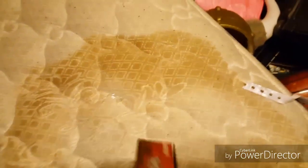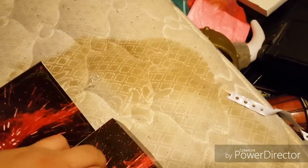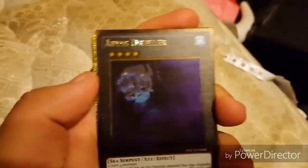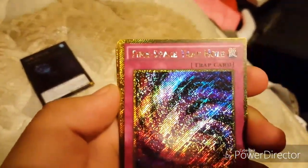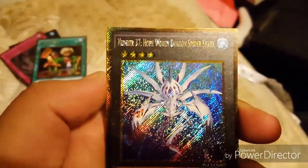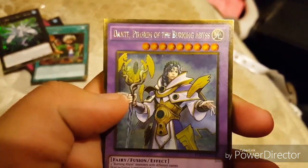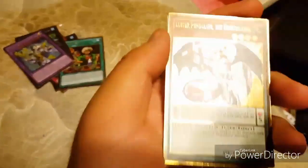Here we go. Okay, here we go. They have three packs, so I'm ready to open one. For my first pack, I got: Abyss Dweller, Time-Space Trap Hole, Reasoning, Number 37, Hope-Wolven Dragon Spider Shark, and Dan Paladin of the Burning Abyss.